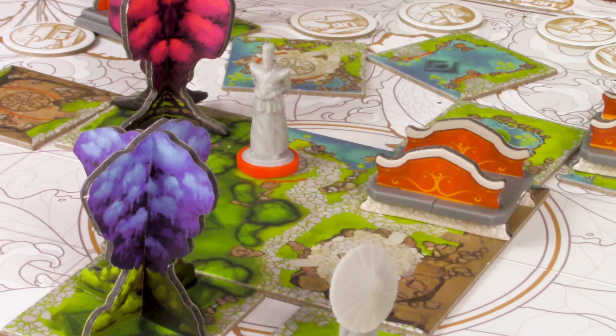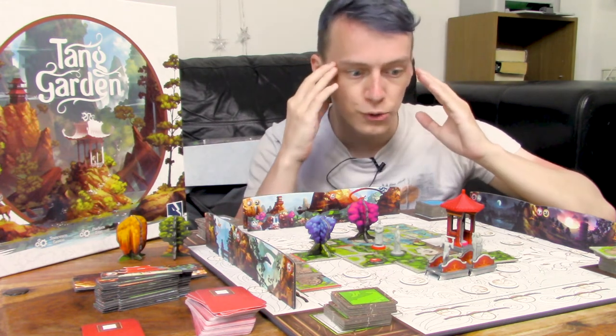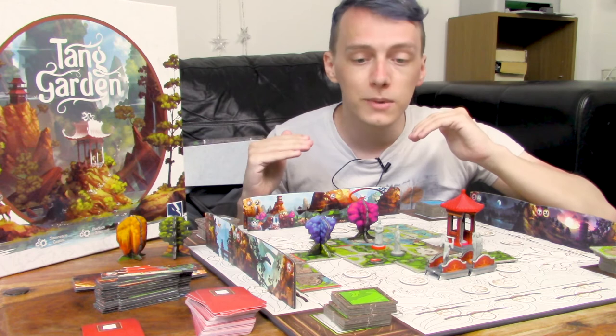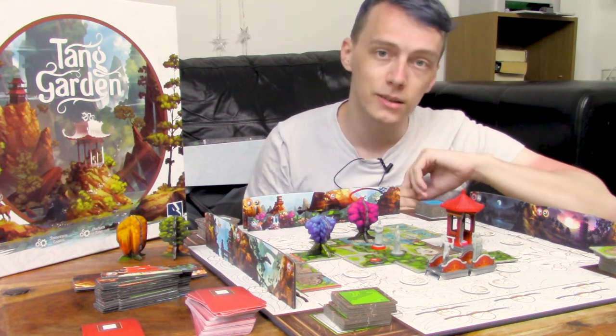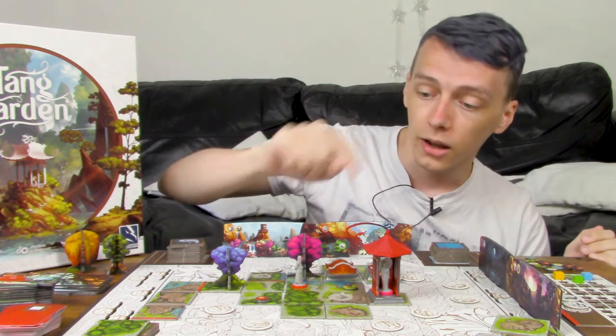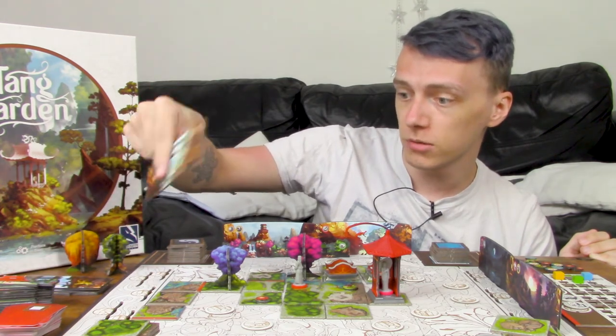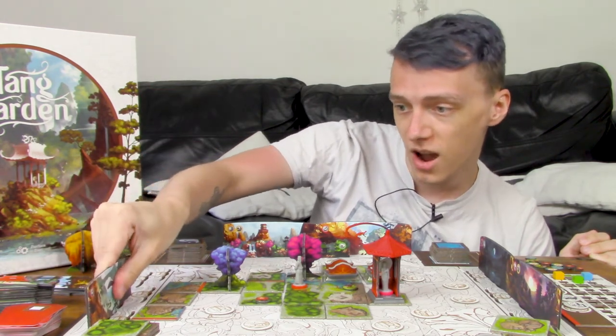There is never a tension around the table of trying to work out what the other players are doing - what's Chris trying to do over there? Is he trying to steal something from me? Because ultimately, you're just placing tiles down. Realistically, the most complex a move could possibly be is placing landscape tiles in a place where your friends don't want them to be. Your emperor wants to look at dragons? That's a shame, because it seems like all the dragons are behind him.